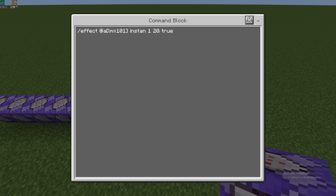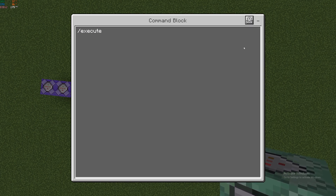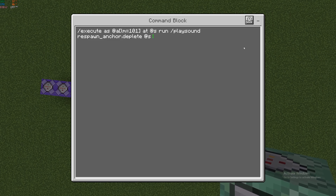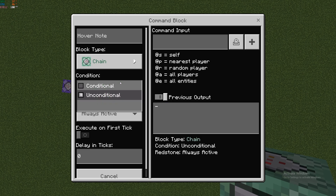Copy that command, make this one conditional in a chain command block, and instead of saturation we'll do Instant Health, so it also instantly regenerates the player's health. Make another chain command block, conditional. This time we're going to do execute as at all, level minimum 101, at s, and we're going to do a playsound command so players can hear that they've reached the level max. I'm going to use 'respawn_anchor.deplete' at s, so only the player themselves can hear it, with the player coordinates so it plays on their position, volume one, and pitch two.